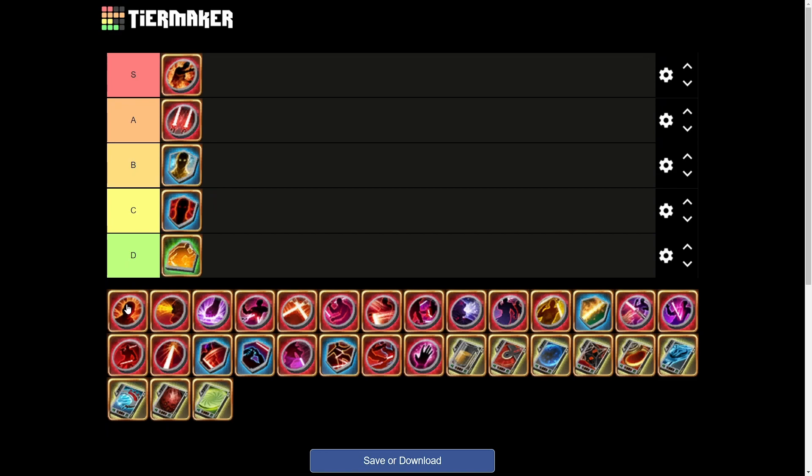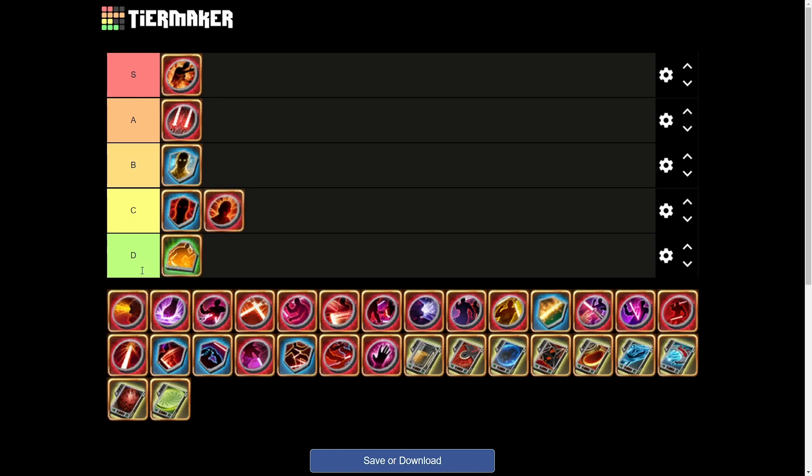Next we have Endettos — Precision is always active but only gives 50% armor penetration. It's for Carnage and it's not very good. 50% armor penetration doesn't mean that much in PvP. It's going into C tier — probably worse than Grit Teeth honestly, and not something I would look to run.